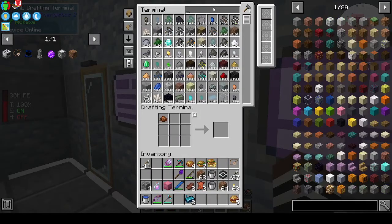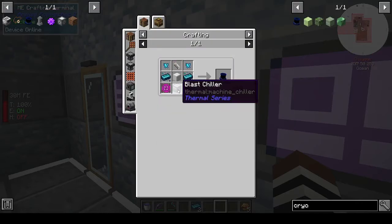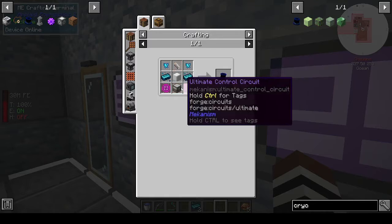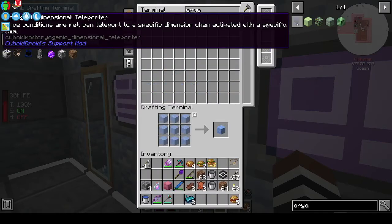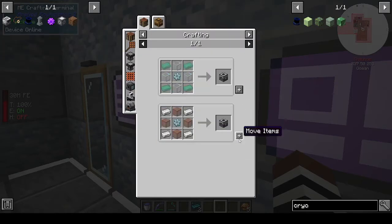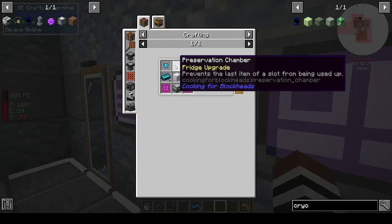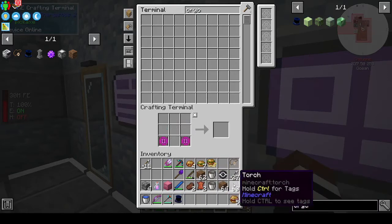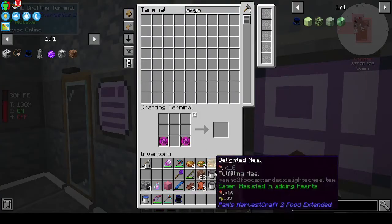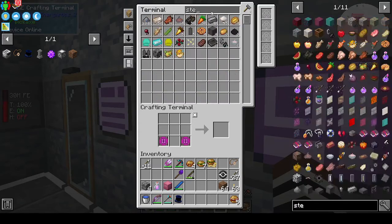CDT cryo - what else are we missing? Blast chiller - we're missing the compressed ice again, need two of those. We have those. Machine frame needs two invar gears. Then we need the preservation chamber. We have that. Let's just drop off everything while we're here.